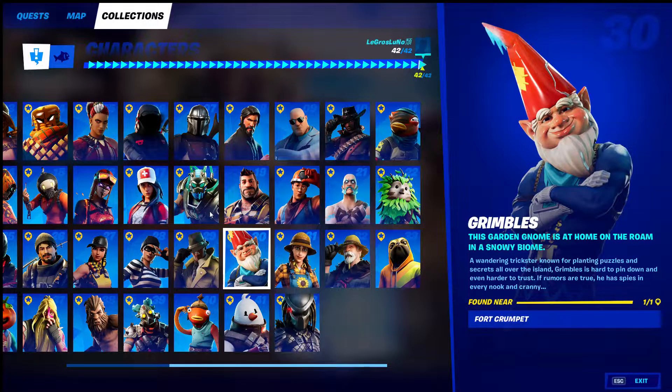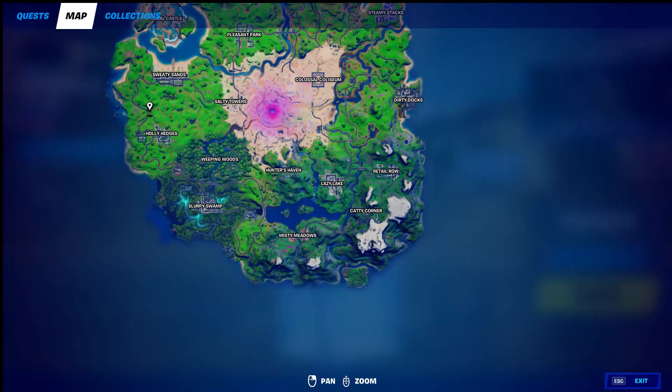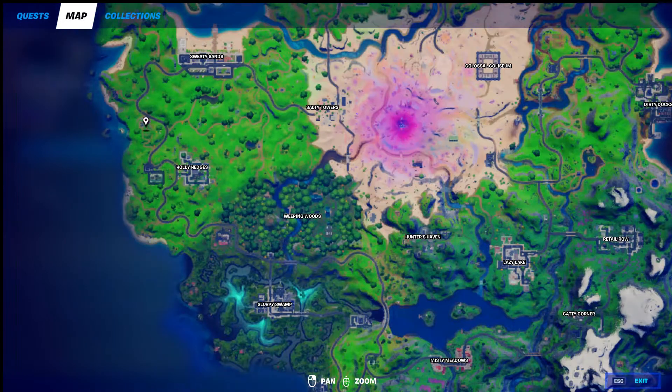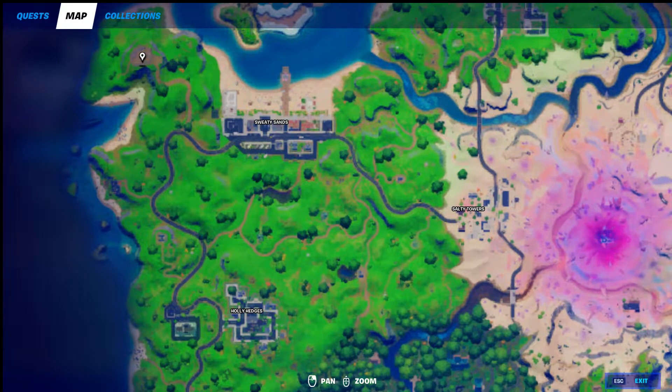Grimbles at Fort Crumpet. If you don't know where Fort Crumpet is, we're going to go to the back area here — Holly's right here, and Fort Crumpet is going to be located right here.